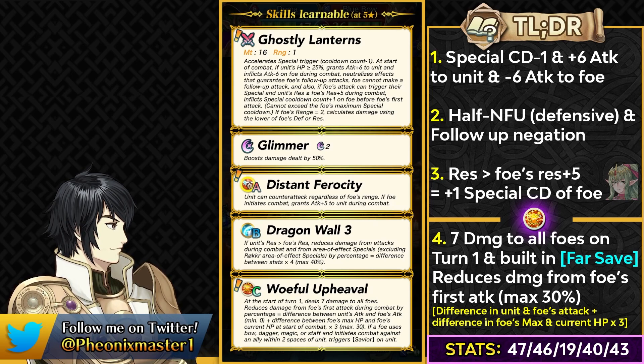With Woeful Upheaval's chip damage at start of combat making it easy to reach that threshold, combined with Dragon Wall, he can get around 58% damage reduction on the foe's first attack. The skill also has the save effect built in, making him essentially a far-save tank without running Far Save — saving you fodder. The chip damage also breaks weapons that require the enemy to be at full HP and disrupts Ideal skills.